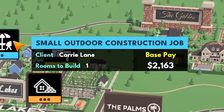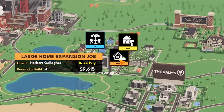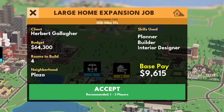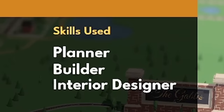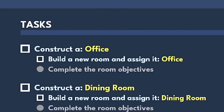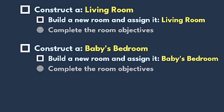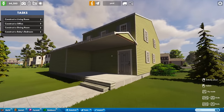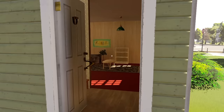We're no longer limited to just renovation jobs or small outdoor construction jobs. It's time to land the big one — the large home expansion job. Look at all those skills we'll have to use: planning, building, interior designing. They want us to fully construct an office, a dining room, a living room, and a baby's bedroom. What is in your house now? Did you have none of these things? Let's take a quick tour first.